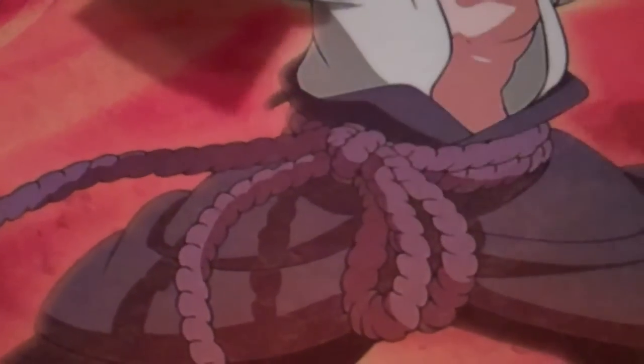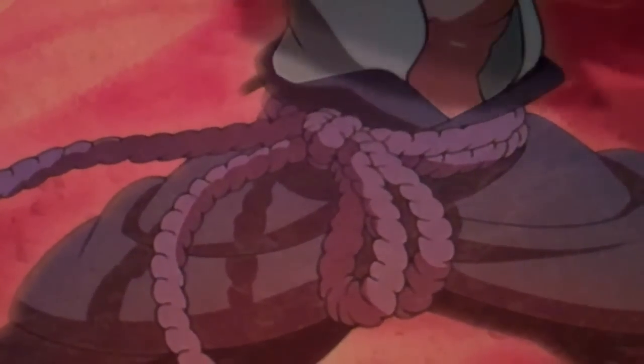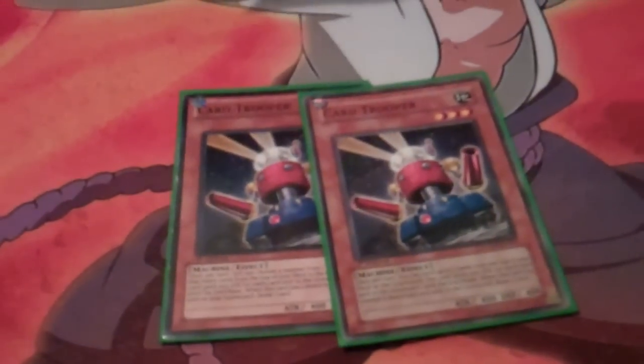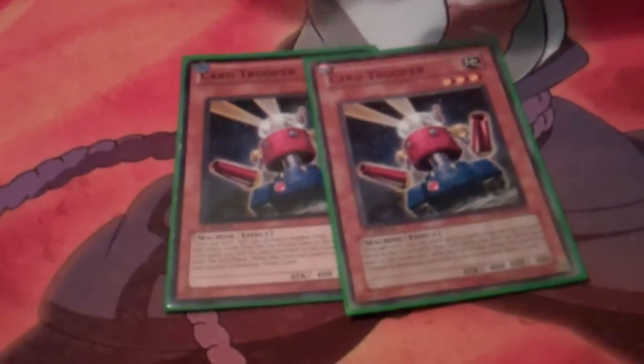1 Honest. It's Honest. 2 Card Trooper — this is a really good card in the deck. It allows you to mill and then still get a draw if it gets destroyed. You don't have to worry about Torrential being a problem with a monster because you still want to draw one.